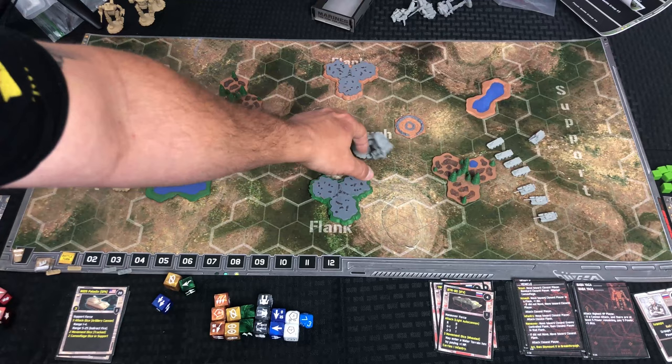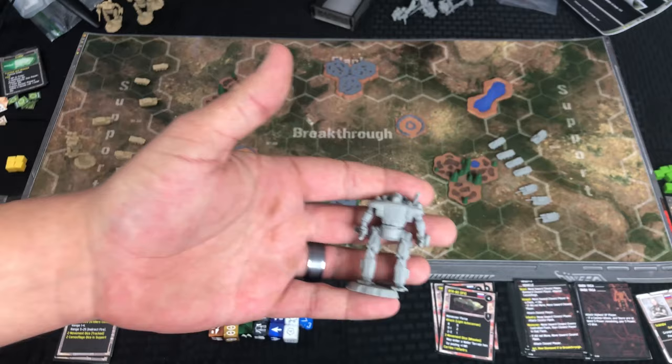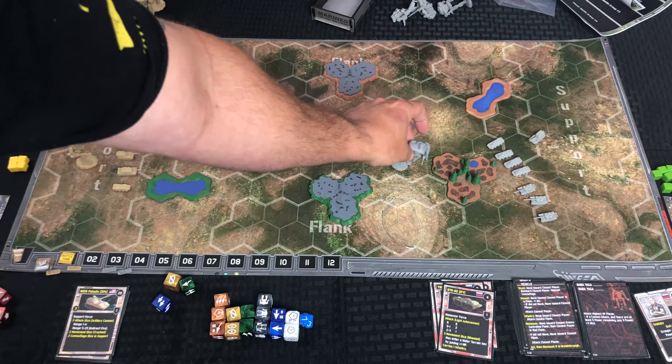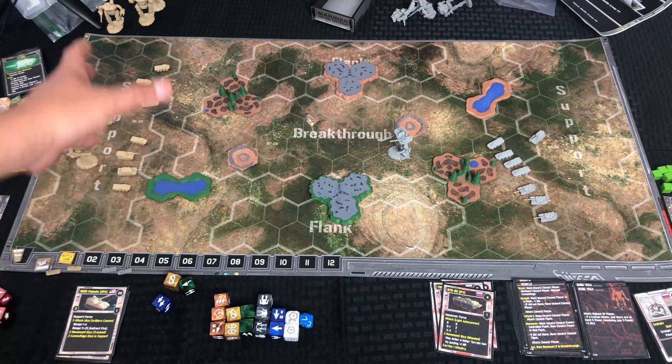I'm taking the US forces — I'm cheating, I know — but if anything I'm putting myself at a disadvantage because the Baba Yaga is a beast. It has the most power in the game and that shoulder cannon can hit damn near anything on the board. It was crushing me in the practice games. We'll start off with the setup of the enemy forces so you can see how that works, then go through the whole dice system, activation, dust trails, and all that cool stuff. Stay tuned — that will be coming very soon. Y'all take care, catch you in the next one!